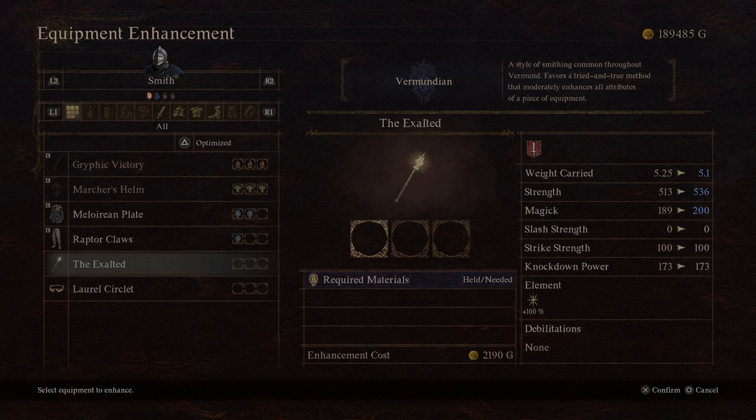This is a rare weapon — or rare-ish — and this is where it's really important. Early on, because you're in the Vermundian area, it doesn't really make a huge difference. You're not going to mess up any of your low-level, low-price items because Vermundian just gives you general upgrades across the board — it enhances all attributes on a piece of equipment evenly. You're not going to get a min-max build out of that, but you're also not going to cripple yourself.